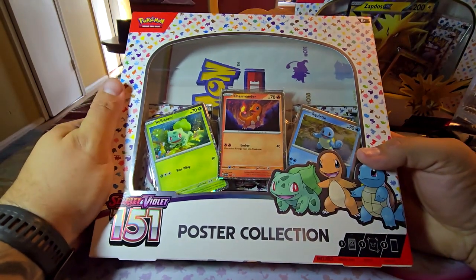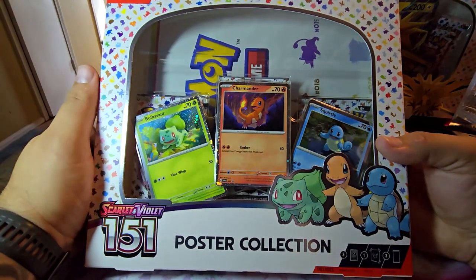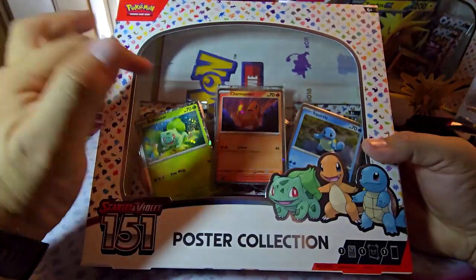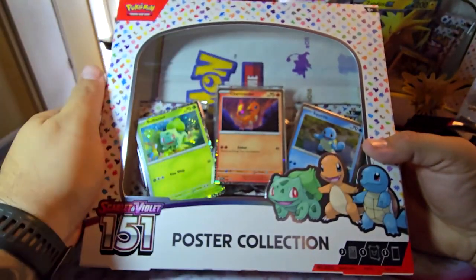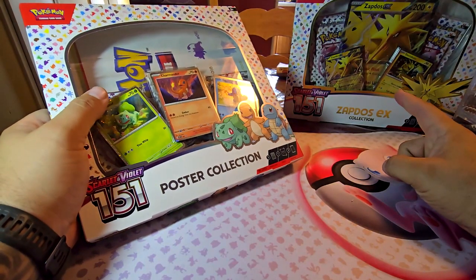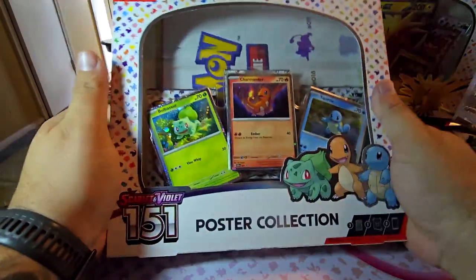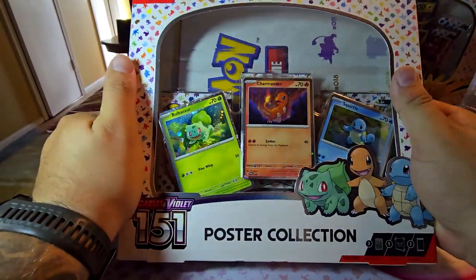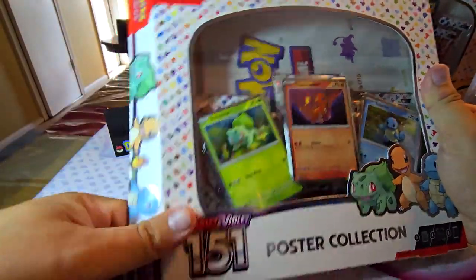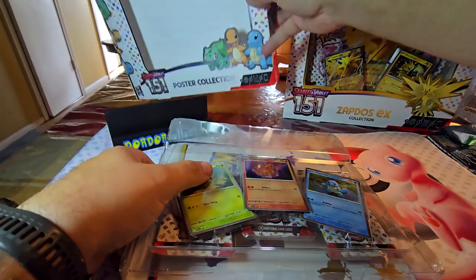What is up guys, gonna be opening another box here — the poster collection of 151 with the starting three lineup promos. It comes with three packs and the poster. I also have the Zepidose one as you can see back here. I'm not gonna open that one yet, but that has I believe four packs in it plus the two promos. So let's see what we can get from this 151 poster collection — they just got these back in stock at Walmart so I went over there and grabbed a couple of them.